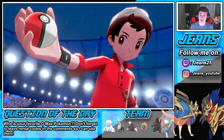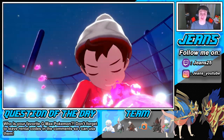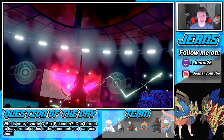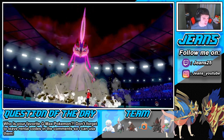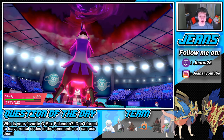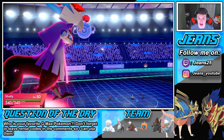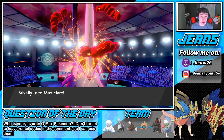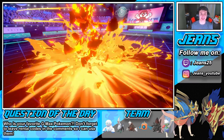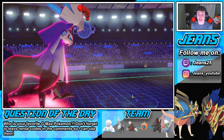We are Dynamaxing too. He would have got first animation if he dynamaxed first — he's gonna Nasty Plot under Dynamax, that smart cookie! I'm surprised — you never see special attacking Lucario. We survive and boost HP to 340 — dope! We gotta get this win. We outspeed!